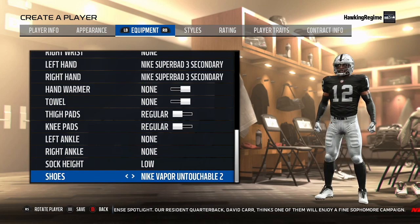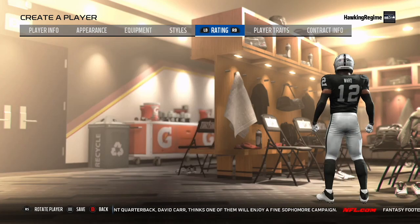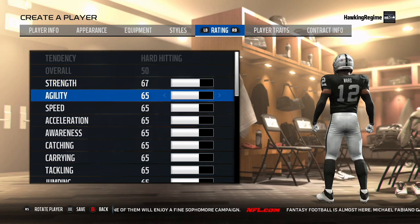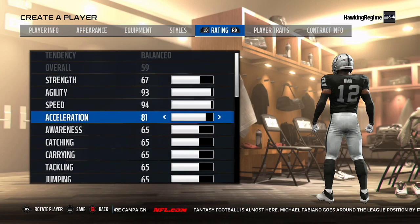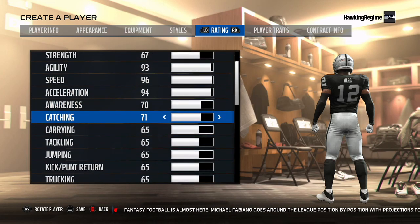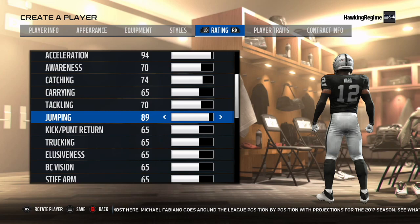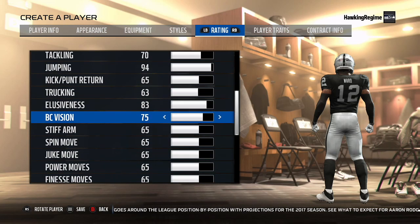Finishing up the equipment section for Denzel Ward, it ended up looking pretty good in my opinion — him in the Raiders black and silver looks really nice. Getting into the actual ratings, these are completely subjective, so do as you please. He's going to have great speed and acceleration — 4.32 40 for a reason. Higher man coverage than zone. I didn't watch Denzel Ward play extensively in 2017 or throughout his college career, but it seemed like he was really exceptional in man coverage and being able to stick tight to receivers.